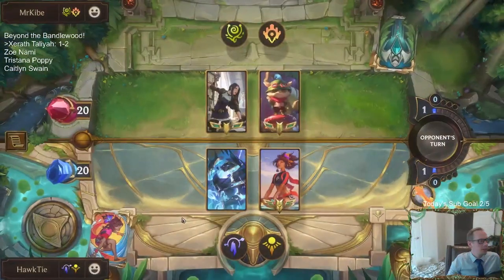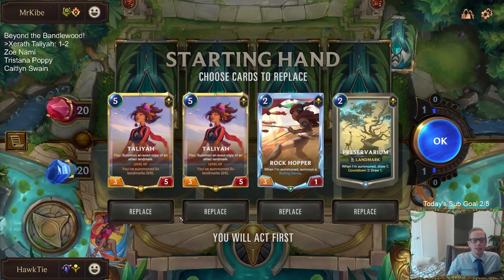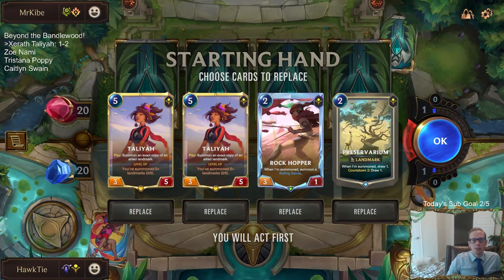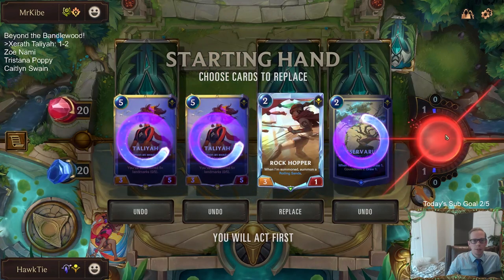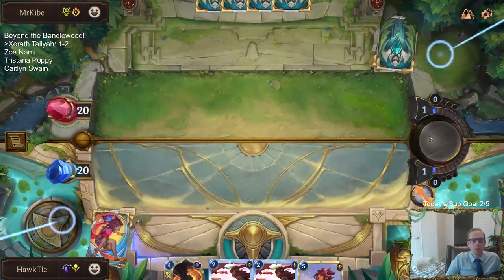Why not that three-cost Deal Four spell? I don't know exactly what card that is - Deal Four for three is good. Caitlyn Teemo, okay. So we do not want Preservarium, and I'm going to send the Talias back because they cost five mana. Against Caitlyn Teemo we should be drawing more cards - we want a lot of our cheap stuff.